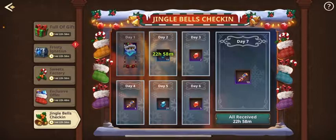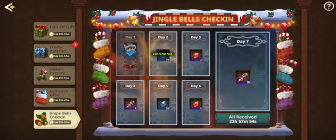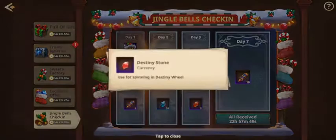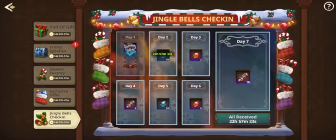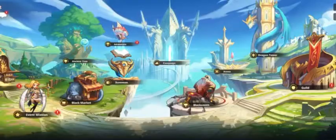And then we have the Jingle Bells check-in. Some people were complaining that the check-in was crap, but it's free stuff — you can't complain about free stuff. You get 7 Destiny Stones, which are typically around $500 to $600 depending where you find them. And ancient pyramid scrolls are about $600. So it's a good deal for what it is.